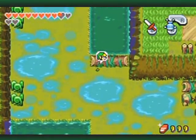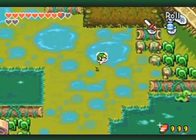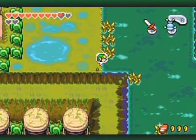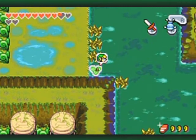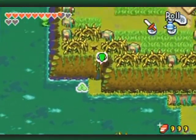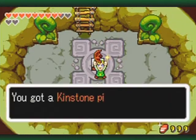Gotta work around the water. The reason why I want to go here — yep, right here, there's a lily pad. Wait for it — it's coming back eventually. There we go. Go inside and grab this treasure.